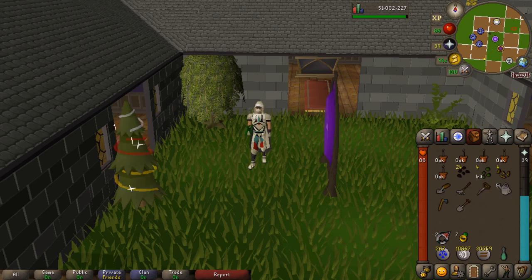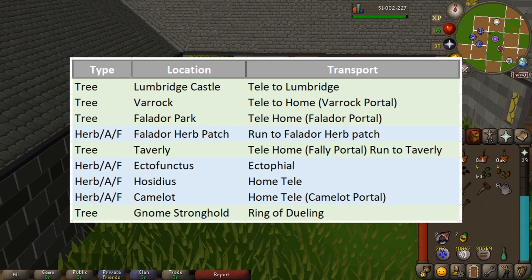Just to quickly go through the order: we've got three trees in a row starting with Lumbridge Castle — teleport to Lumbridge. Then we've got the tree in Varrock using the home teleport and the Varrock portal. Next is the tree in Falador Park, again using the home teleport or the Falador teleport. After that we go to the Falador herb patch, which is where the Explorer's Ring comes in, or I can show you the running route as well.